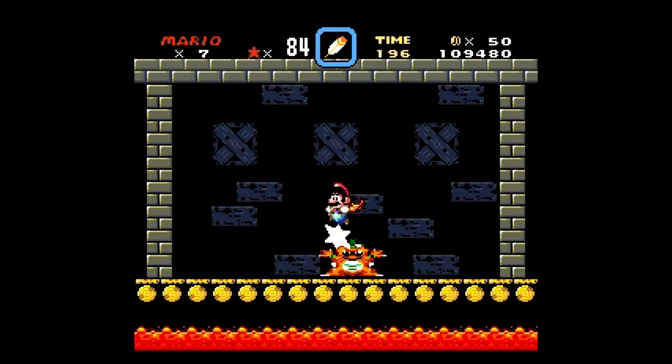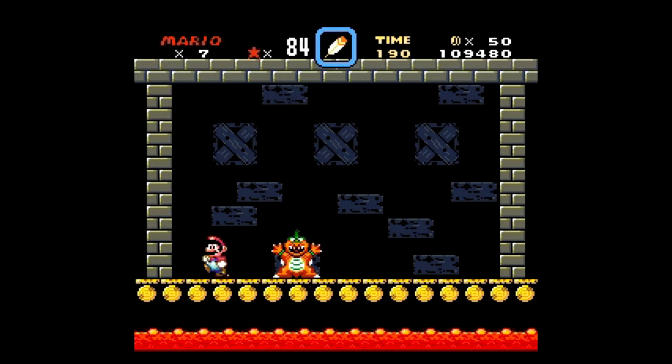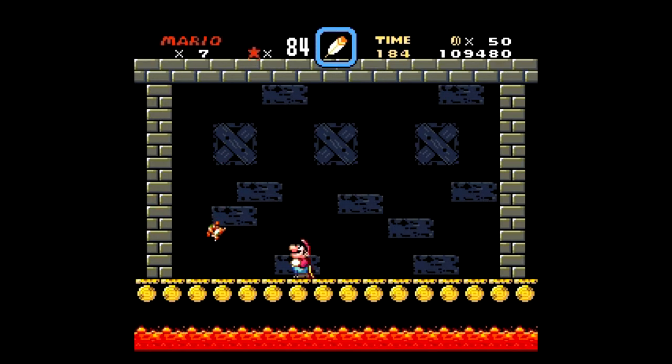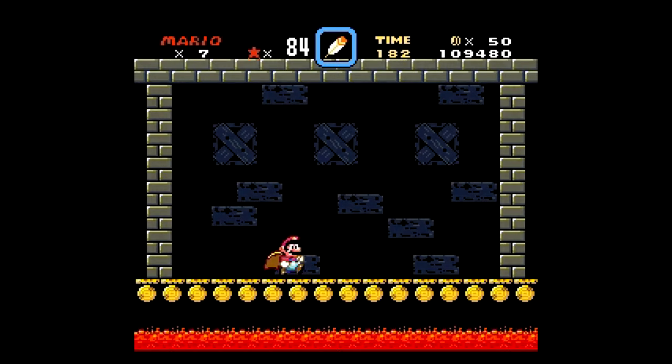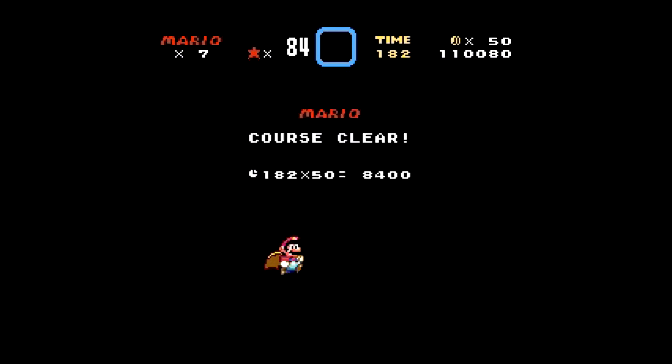Morton's pattern is simple - he will try to run up the wall and try to fall on you. If you're fast enough you can make it so that he never gets up the wall, like this. So the boss fight is not really that difficult. And with that we've cleared World 2.